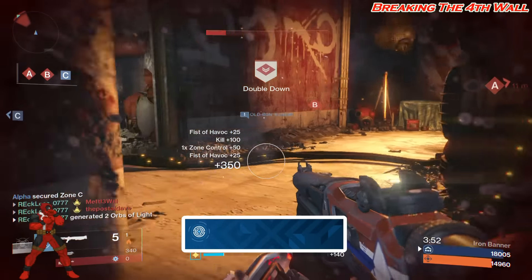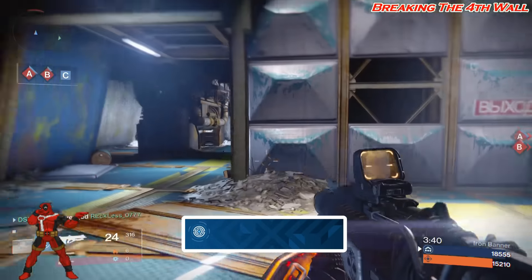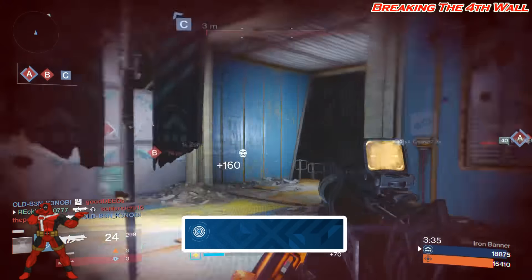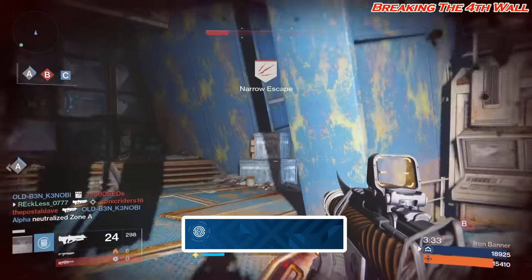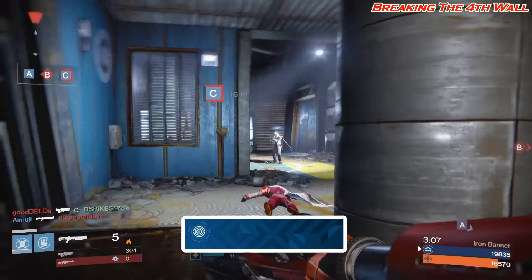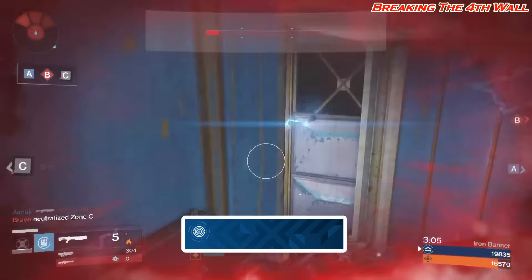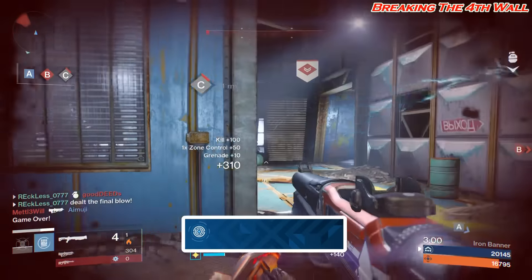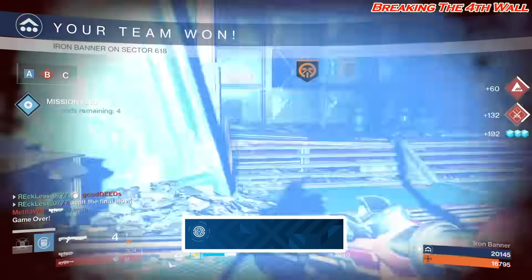Five: when you have completed streaming the 77 hours, you need to log off and then log back on, and the emblem will be at the postmaster in the tower. Once you pick it up from the postmaster, it will be available at the emblem kiosk for your other characters.